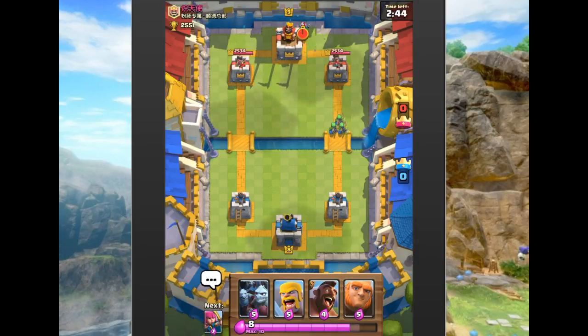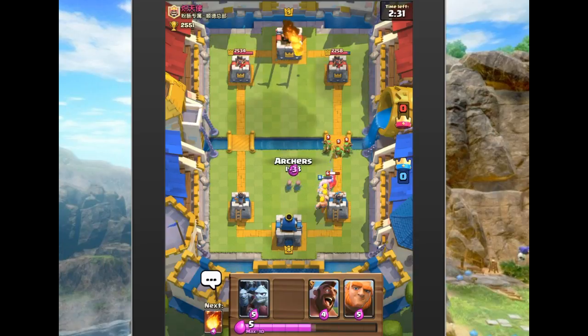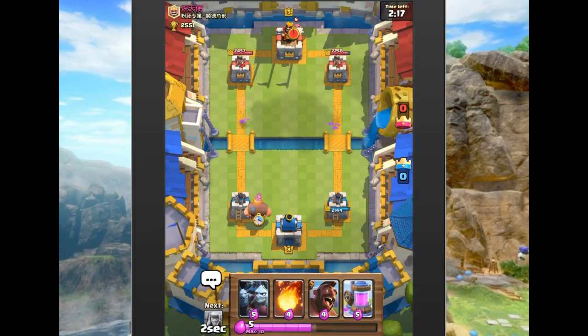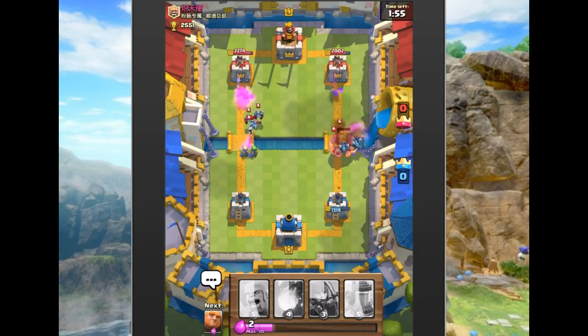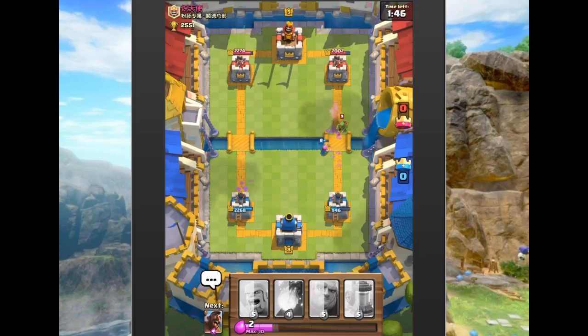We start off with spear goblins up front for free damage on the tower, then drop barbarians in the back. He fireballs the barbarians and tower — nicely done. We hold off, then put a Giant on the left since he drops a wizard — attack mode. I wanted to drop the minion horde but can't because the wizard tears through minions. As you can see the minions get destroyed. Giant plus wizard is a very strong combo.